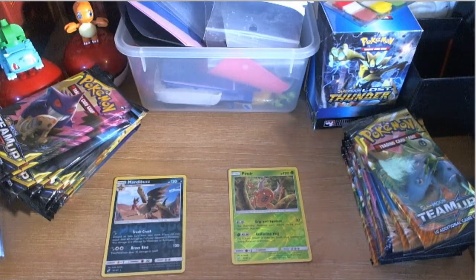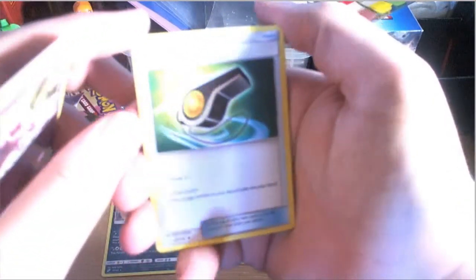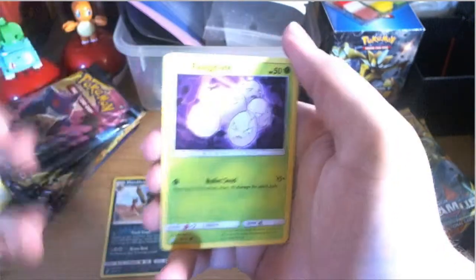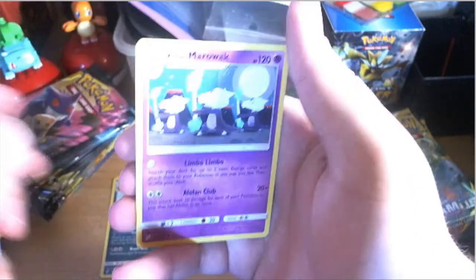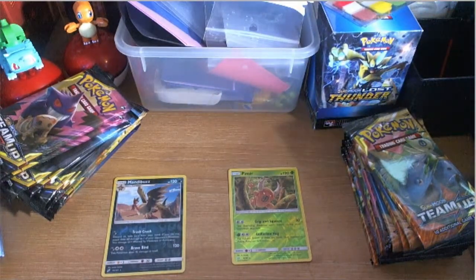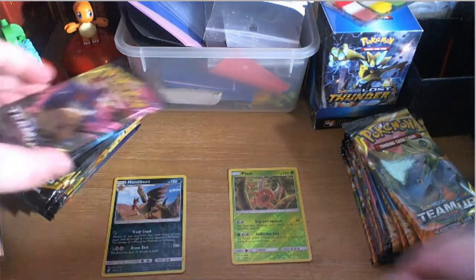Opening a Zekrom Pikachu pack. One, two, three, four to the front. We got Grass energy, Kangaskhan, Nidorina, Judge Whistle — which lets you put a Judge card from your discard pile into your hand, pretty good — Clefairy, Pidgey, Emolga, Magikarp, Exeggcute, a reverse Nidoran, and an Alolan Marowak. That's going into one of our decks.